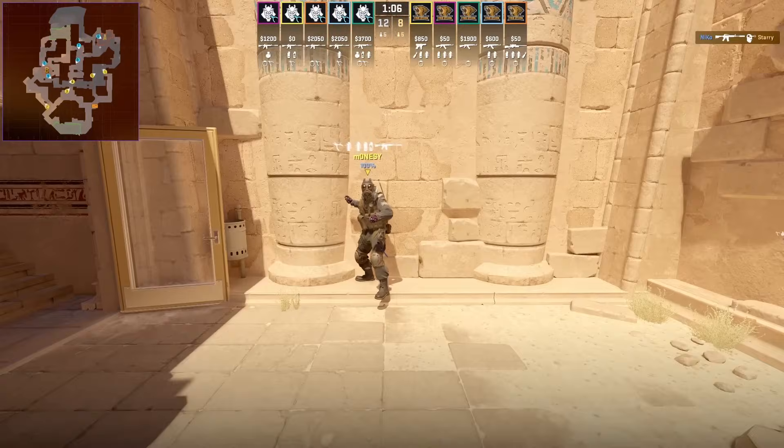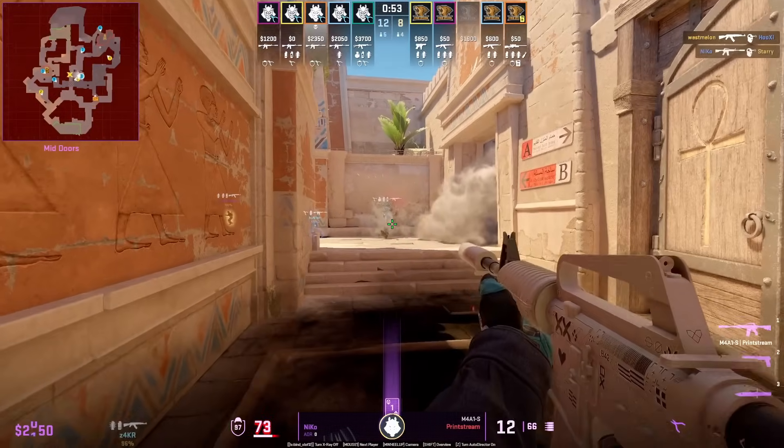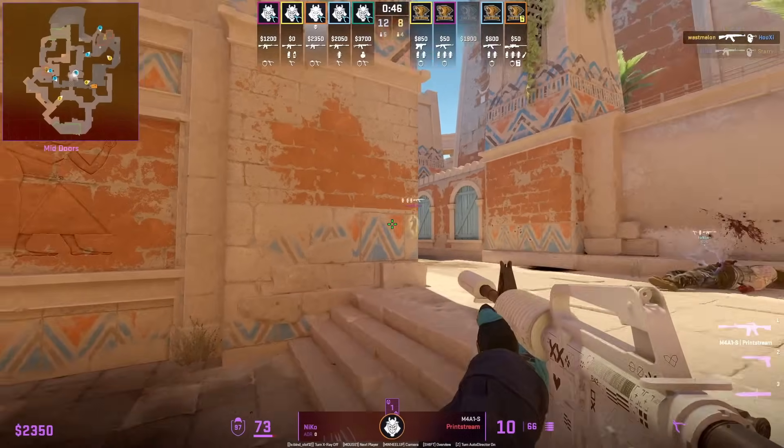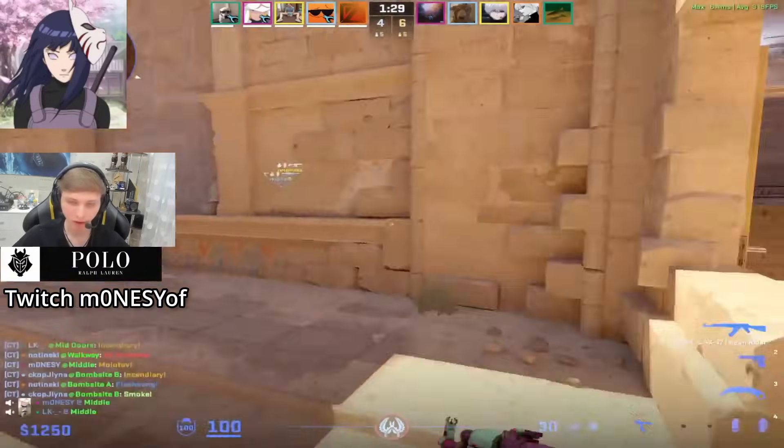Masi flashes the mid-door side for Niko: stand there, aim at this white brick, then left click throw. They time it when the molotov is ending and Niko tries to go aggressive but gets punished.